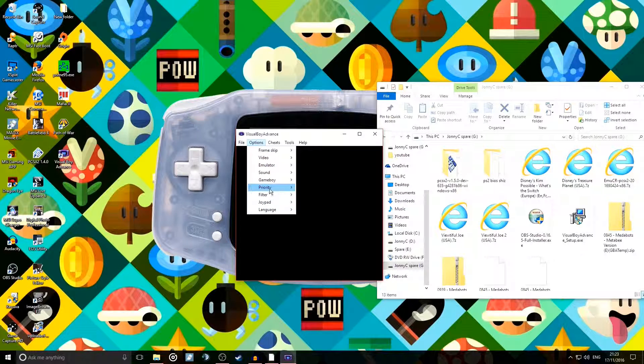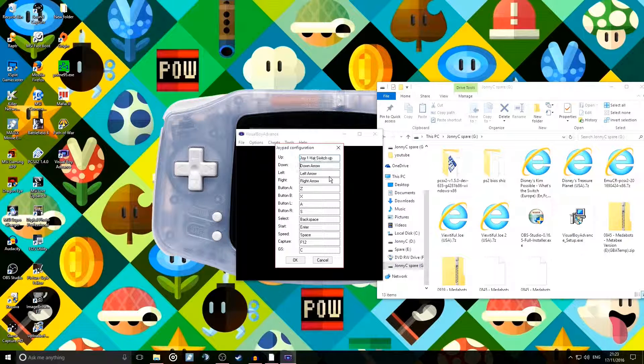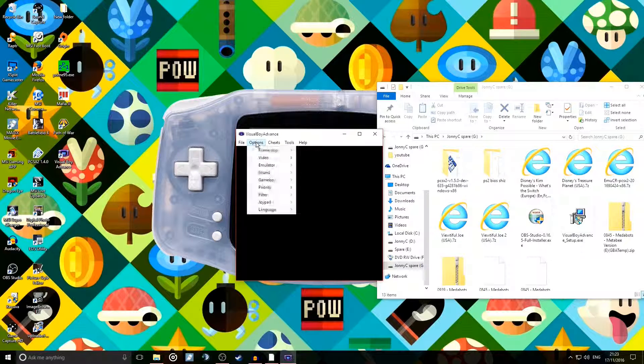We're going to go into options and enlarge it because we want to get it running as smooth as butter. This is my first time doing this for you guys. I'm using an Xbox One controller hardwired in, which I bought from Argos at a really good price. Left, right, A — I'm going to use A as my A and B as my B — left, right, select, start. I'm not messing about with the speed capture or JS, so that's the controller configured.